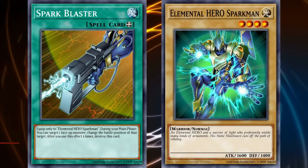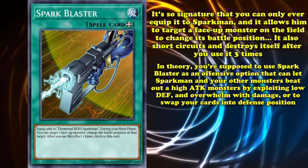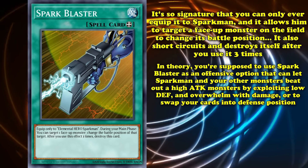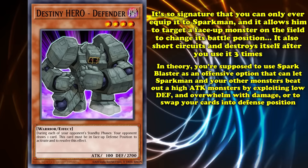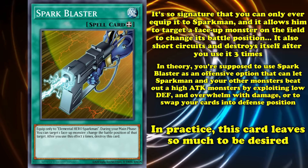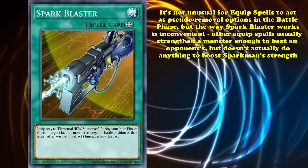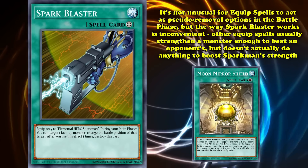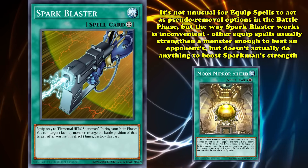And at number 6 we have Spark Blaster, the signature weapon of Elemental Hero Sparkman — in fact it's so signature that it can only ever be equipped to Sparkman himself. It allows him to target a face-up monster on the field to change its battle position. But if you use Spark Blaster three times, it short-circuits and ends up destroying itself. In theory, Spark Blaster is used as an offensive option that can let Sparkman and your other monsters beat over an opponent's high-attack boss monster by exploiting a potentially low defense stat, or to deal a bunch of damage by flipping your opponent's best defender to attack position. Or it can be used defensively to switch your own monsters to defense position during the turn that they've attacked or been summoned to protect your life points. But in practice, it leaves a lot to be desired — it's not out of the question for equip spells to act as pseudo-removal options that need to flex the battle phase, but the way Sparkman does so is particularly inconvenient. While other equip spells would strengthen a monster enough to beat over an opponent's, Spark Blaster doesn't actually do anything to bolster Sparkman's strength, so you have to hope that whatever you're trying to destroy has 1600 or less attack or defense points, which is far from a reliable form of removal.